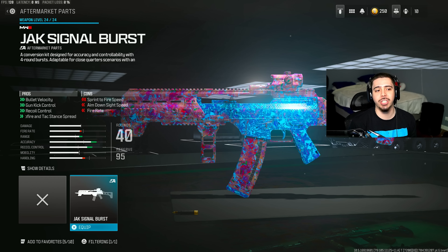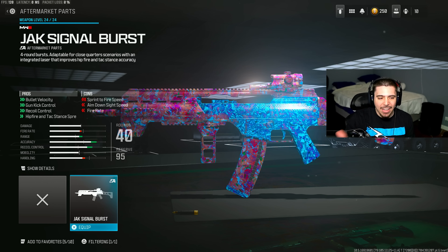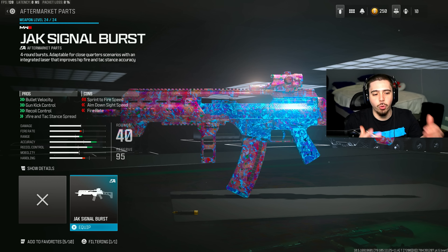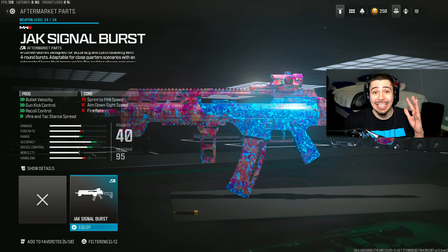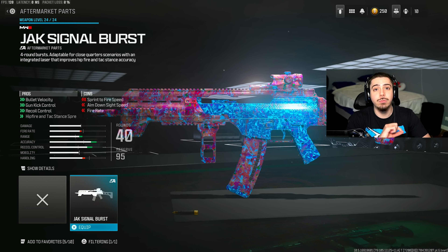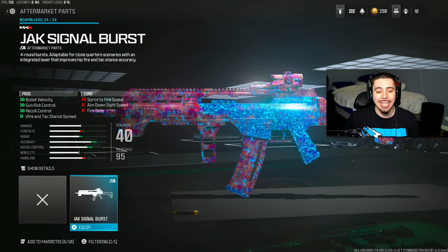This is the brand new conversion kit, the Jack Signal Burst. It gives a massive boost in bullet velocity, so the weapon fires incredibly quick. We also get gun kick and recoil control, so the weapon quite literally just doesn't move. It's an absolute laser beam.